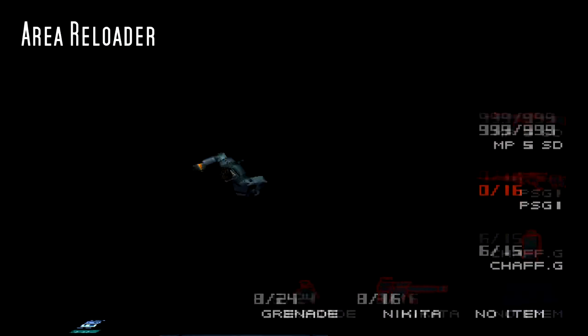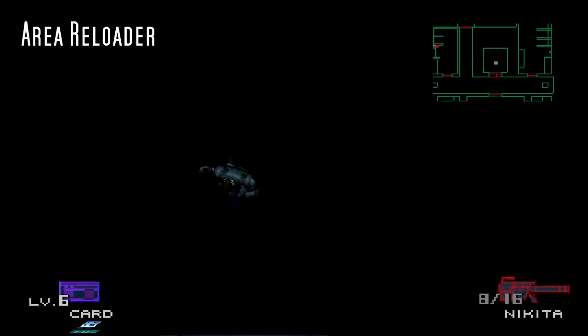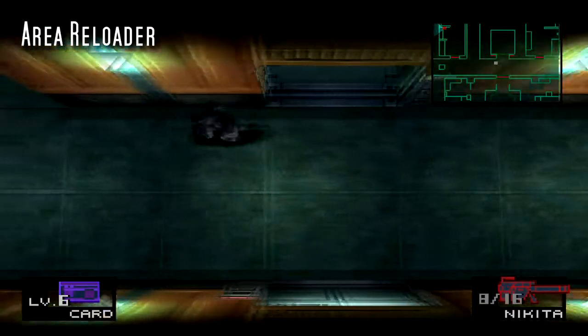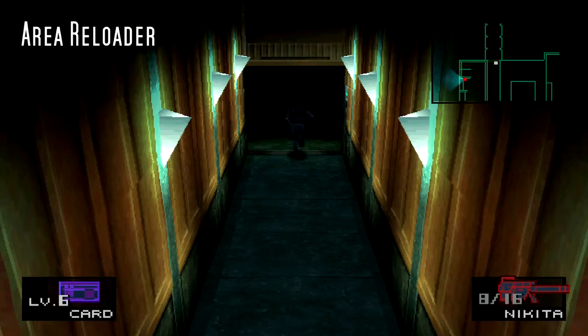This is used for several big skips. The file in question should always be created after a certain number of save files have been created, but this number varies by computer. So for consistency's sake, an Area Reloader save file is available in the Community Save Pack, so you can use it from the start.